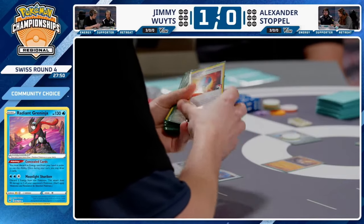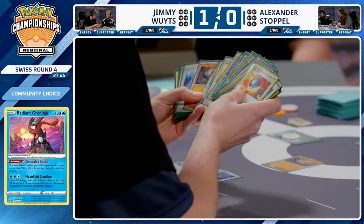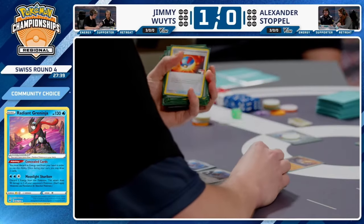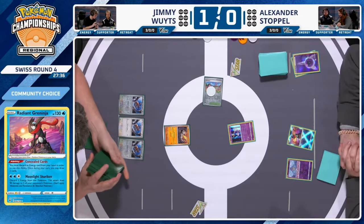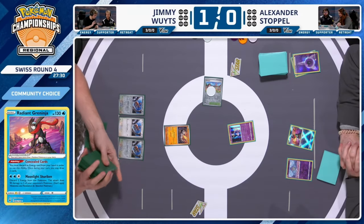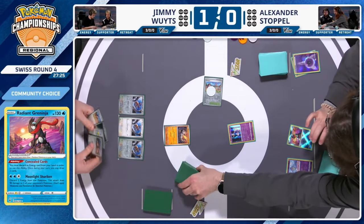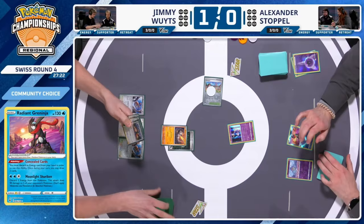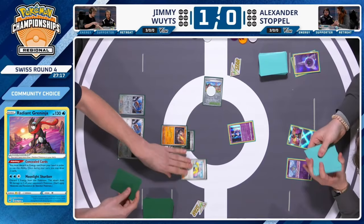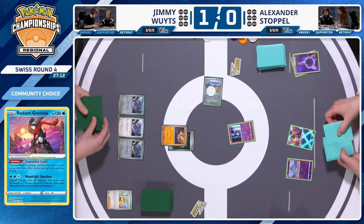What's really cool about Jimmy's deck is that despite needing a lot of Pokémon on board, he doesn't play Battle VIP Pass — he utilizes Artisan Stadiums, Great Balls, and Nest Balls to set up instead of relying on VIP Pass turn one. An Iono is played. We could actually see Onix's Hard Headbutt attack come into play — 20 damage for one colorless energy, and if you flip heads, your opponent's next turn prevents all damage and effects done to this Pokémon.